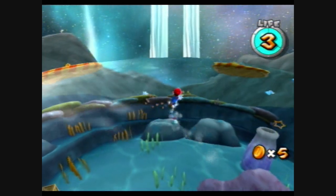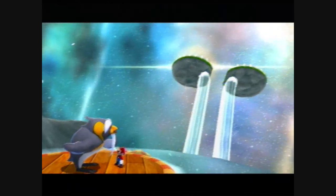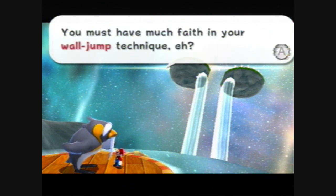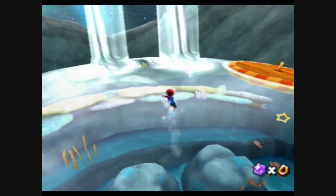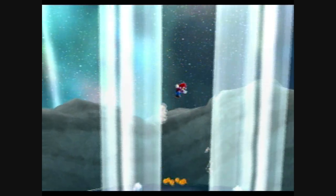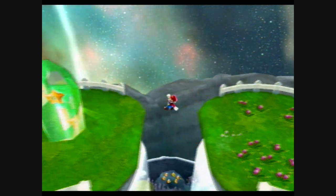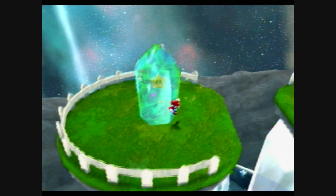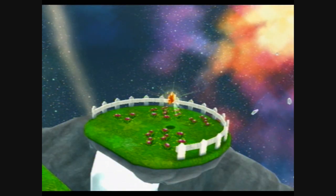Now that the Twin Falls are frozen, we can do wall jumps between the two of them to reach the top, as this wise old penguin will tell us. To do wall jumps, all you have to do is press the A button every single time Mario touches the wall. Then you just have to spin into this crystal ice thingy here, and you get the star.